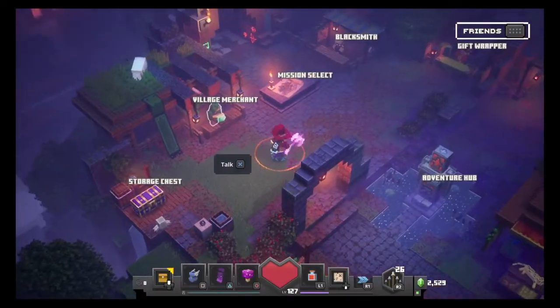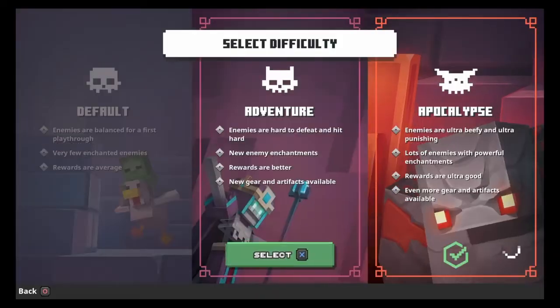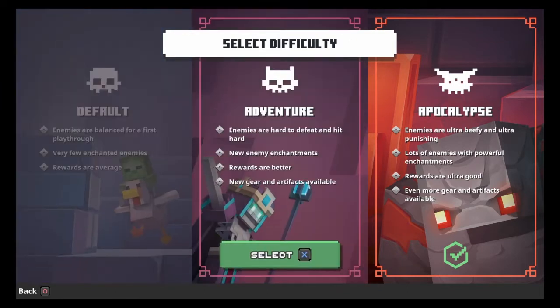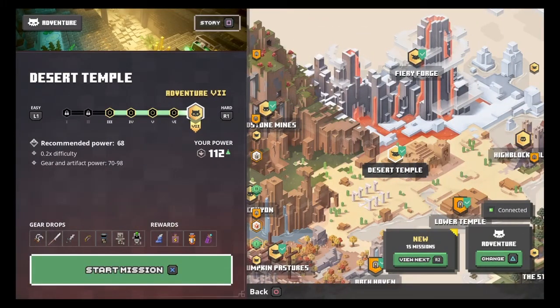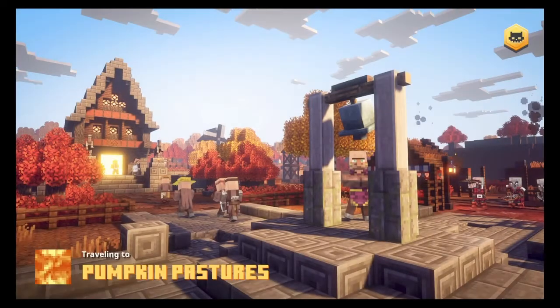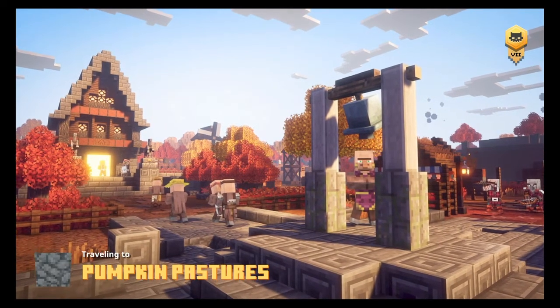I'm going to leave my gear off for now until I get to where I need to be. You're going to want to go here — I recommend turning the difficulty down to whatever you feel comfortable with, just so it's safer. My stuff is pretty good; I run Apocalypse all the time, so I'm going to do Adventure for this. You're going to want to go to Pumpkin Pastures. I'll leave it at max for Adventure — I think I'll be fine. I'm not sure the difficulty actually matters, so let me just load into this.